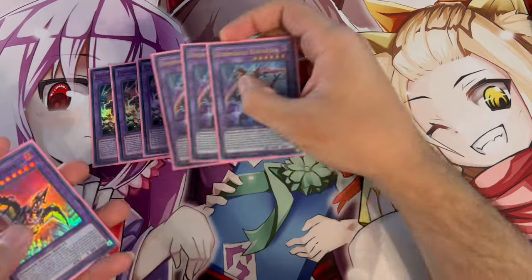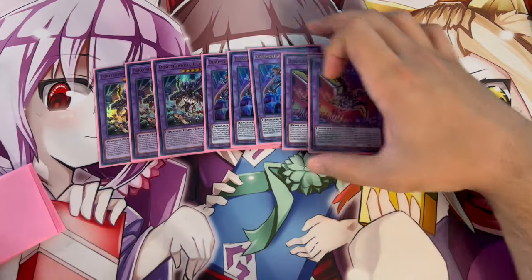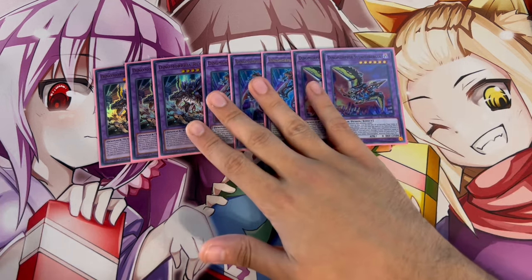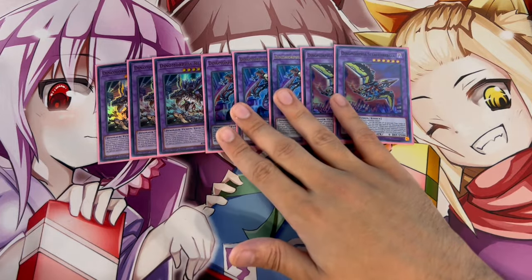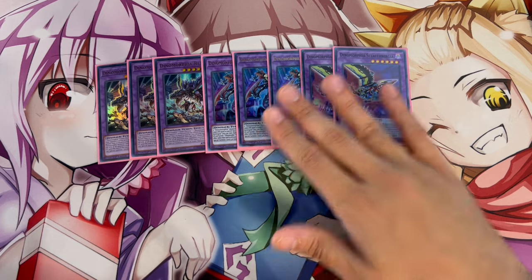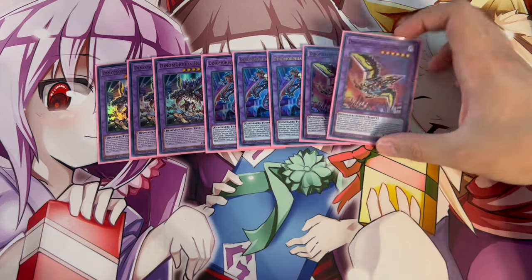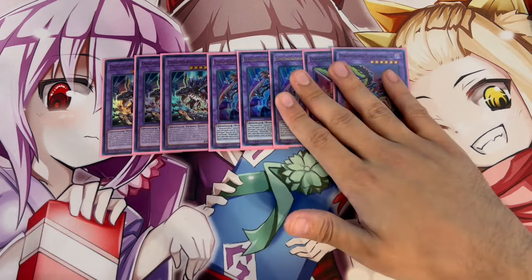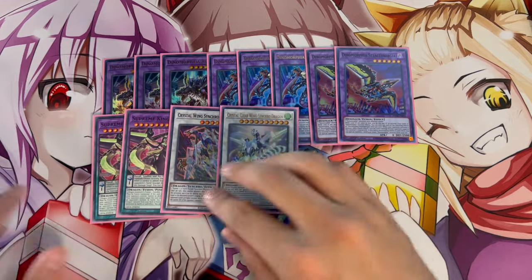For the extra deck, we are playing three Rextrum, three Catragina, and two Stealth Burgia. This is pretty standard across Dynamorphia builds. You can always Pot of Prosperity one away, so it's not the end of the world. The third Rextrum does come up in the late game, and you only ever actually use Stealth Burgia for Frenzy, which is really nice.